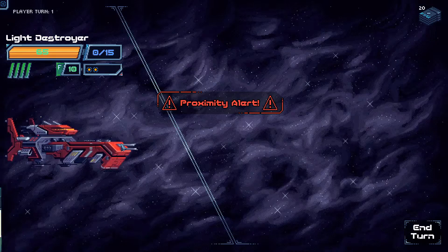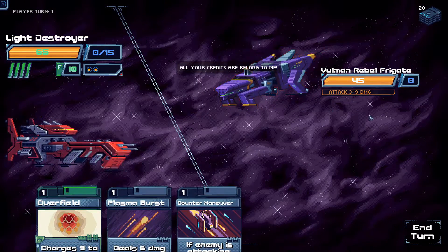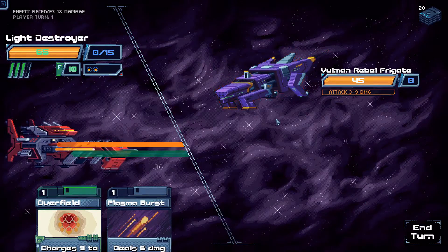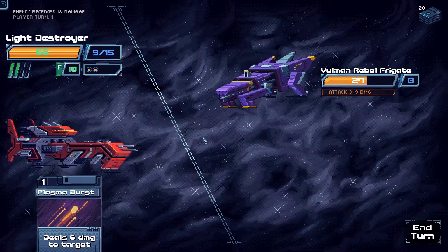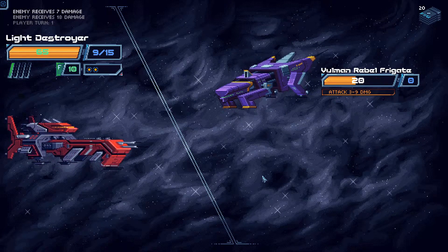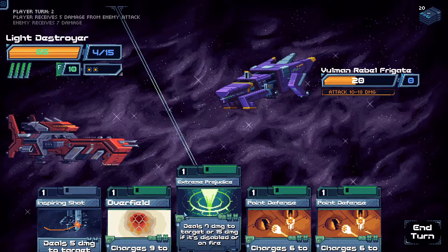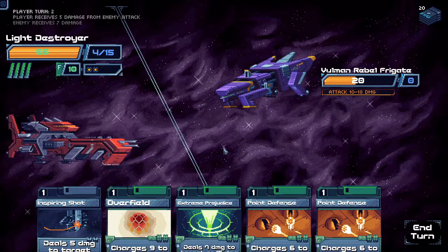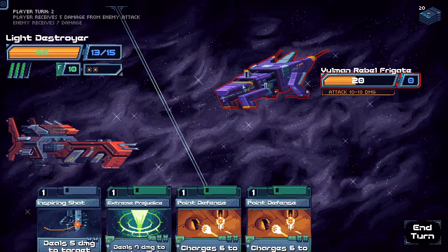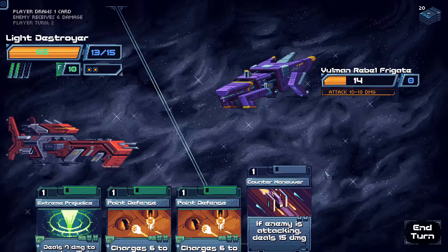I'll take some fights — we need the credits. All your credits are belong to me! Volman Rebel Frigate is attacking me, so Countermaneuver immediately. Overfield to immediately nullify their attack. Plasma Burst does most of the damage there — the plus 10% damage is also fantastic. Attack 8 to 16 damage, so Overfield. Inspiring Shot, and Countermaneuver will finish them off.